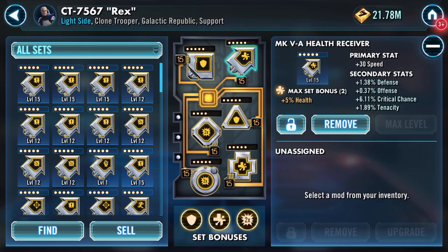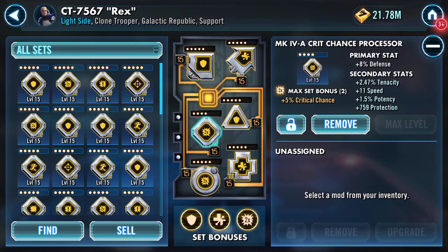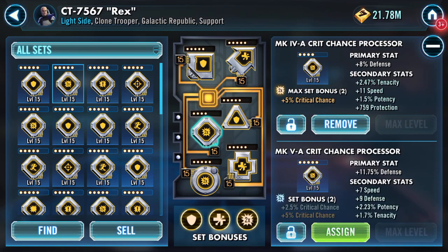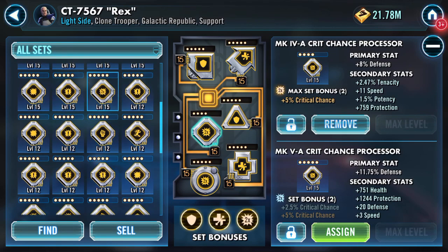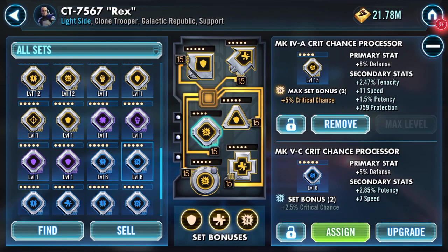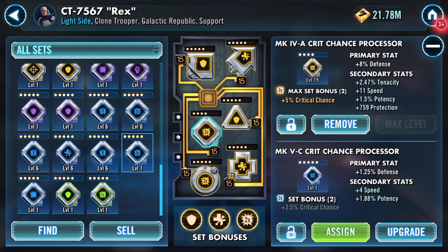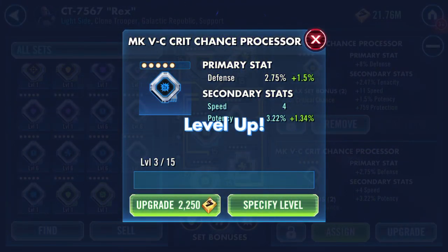Mods-wise: we've got a 30 speed arrow, 15 on an offense/defense mod. I've got a four-dot with 11 speed — have I really got anything better than that? I think I did have and I've probably used it. What is that doing there? Three speed — that's sad. Seven... oh hello, I've got... okay, let's have a look what this one's gonna do.